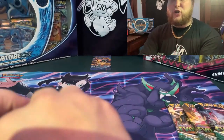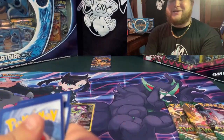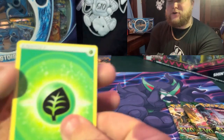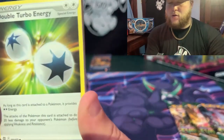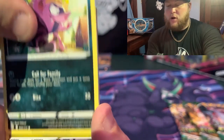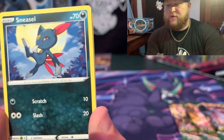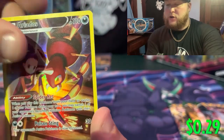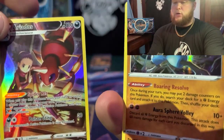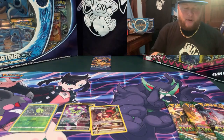If you've pulled a Charizard in the last — I don't know — year, tell me which set it was from in the comments. Fire energy. Probopass, Piplup, Impidimp, Axew, Spiritomb — come on let's bring the fire — Sneasel, Ariadne, and a Lucario holographic. Nothing serious clearly.